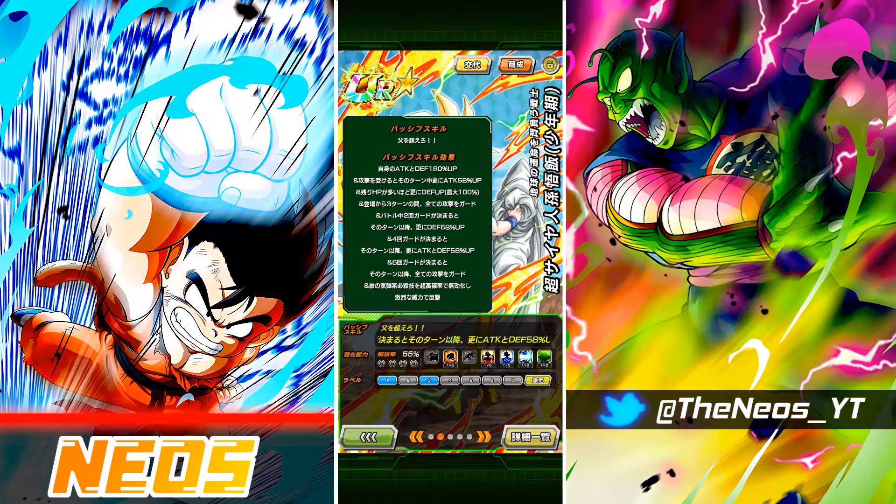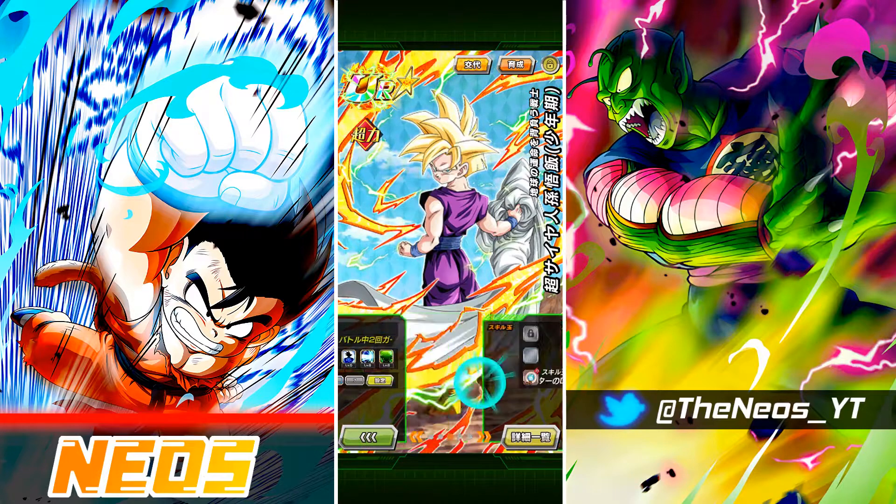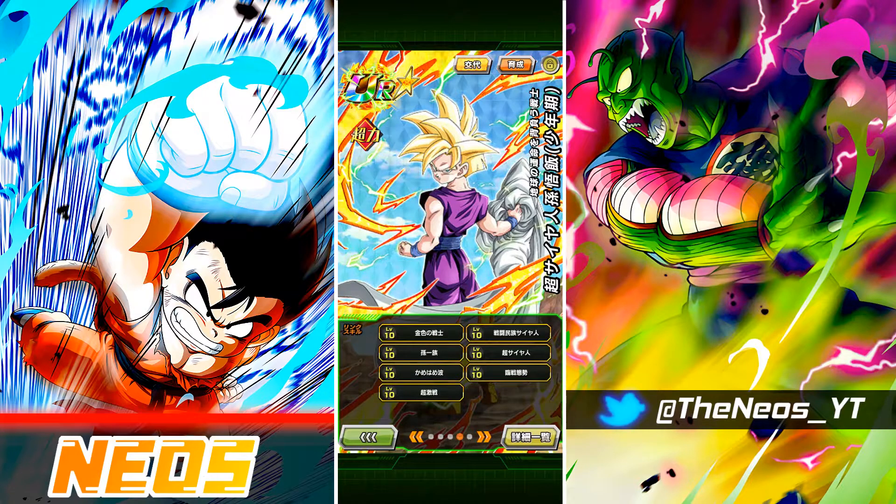This is where he gets pretty absurd. He guards all attacks for three turns from the start of turn. He gets an additional 58% defense starting from the turn in which guard is activated for the second time in battle, an additional 58% attack and defense starting from the fourth guard activation, and then guards all attacks starting from the sixth guard activation. On top of that, he gets a great chance of evading enemies' super attacks and countering with Ferocious Power — a 400% multiplier, different from the standard 300% Tremendous multiplier.